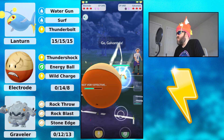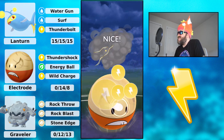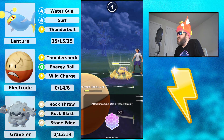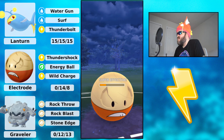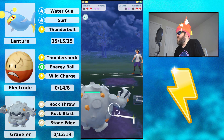My opponent shields my attack. They throw an Energy Ball and out comes Galvantula — not good. Two Wild Charge attacks will KO, so I throw one, and my opponent attacks. I don't shield; I let it go and bring in Graveler for the farm down. Very nice — we still have a shield advantage.